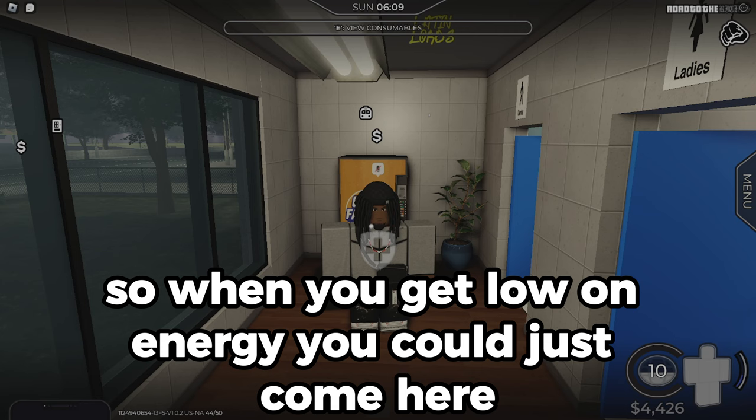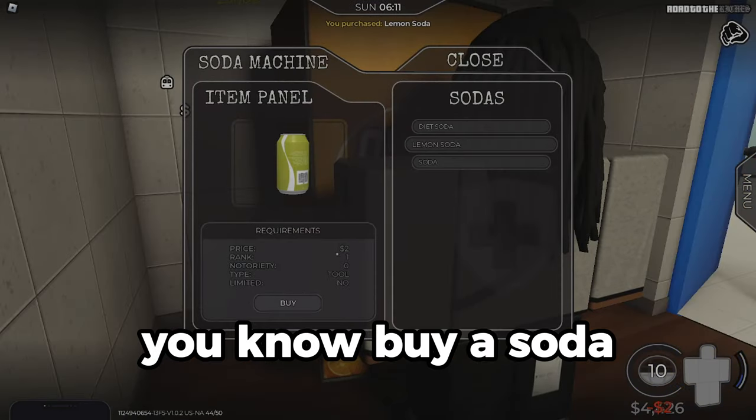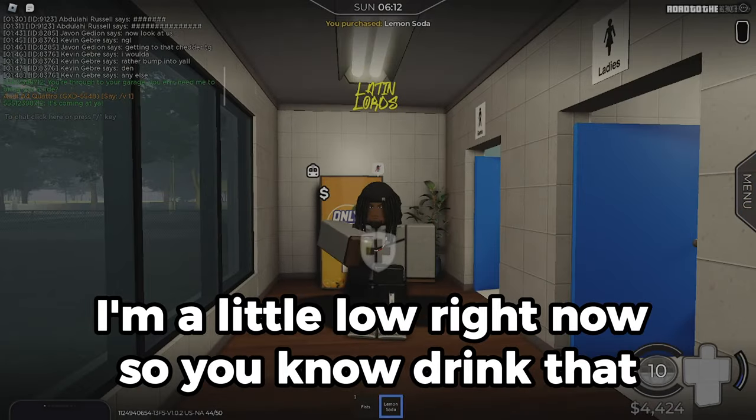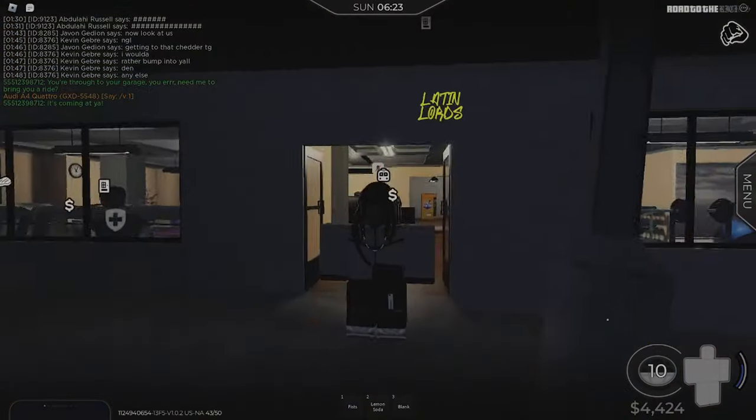When you get low on energy, the gym has a vending machine. You can come here, grab a soda, and drink it. You can only use it one time though, so keep that in mind.